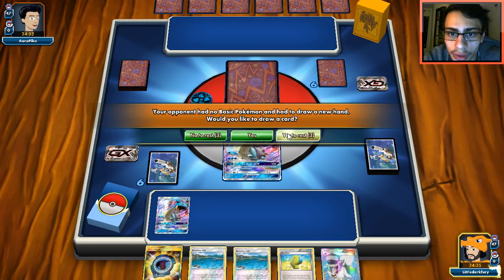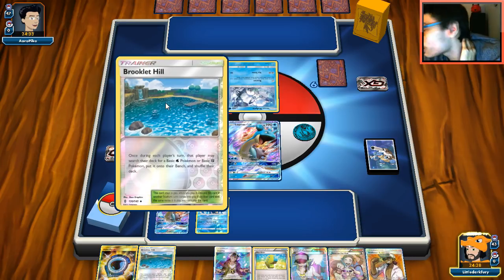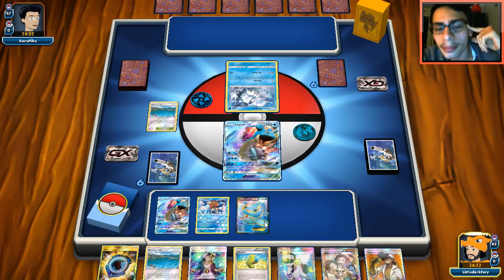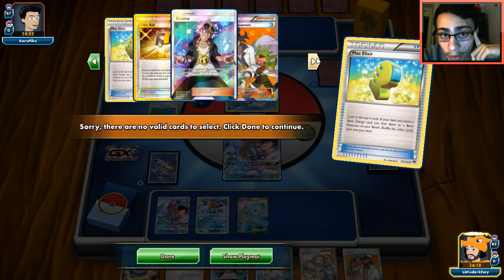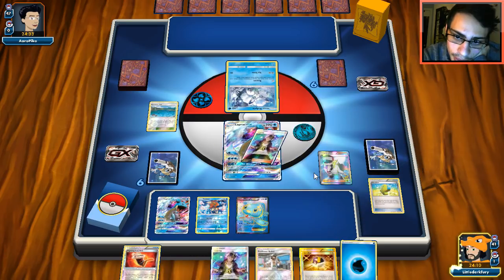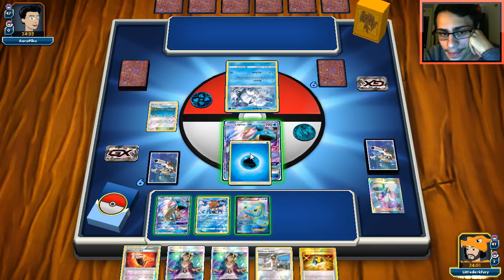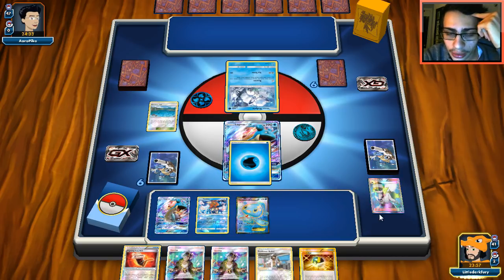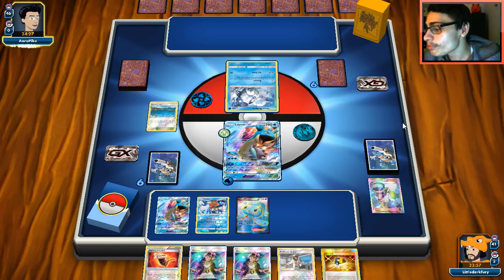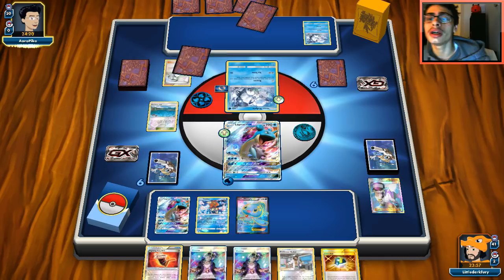We draw quite a few cards. I'll put Keldeo down — I saw Ninetales but I'll put Keldeo down anyway. We whiffed the energy off Max Elixir — how many energies are prized? That's crazy. I guess we just attach to the active here. I have Guzma so I think we still attach to the active. Brooklet Hill will help my opponent but I want to take advantage of that. It's crazy that we actually whiffed — I'm genuinely shocked. He's going to N me which is good; I didn't like that hand.